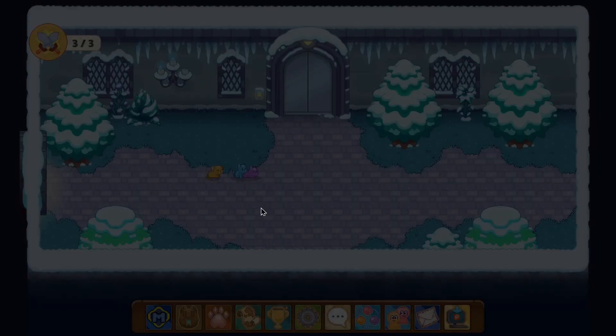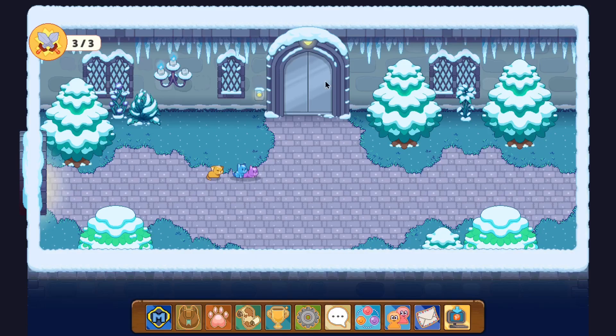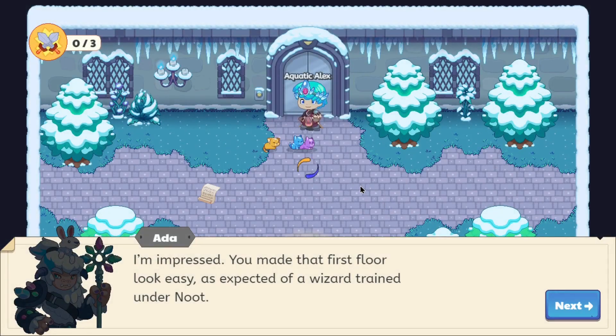We are given two options: we can go to the common room, or go to the second floor. I'm gonna go to the common room. It says that if we leave without winning three battles, we'll have to start over. So I guess what I'm gonna do is click go to the second floor.